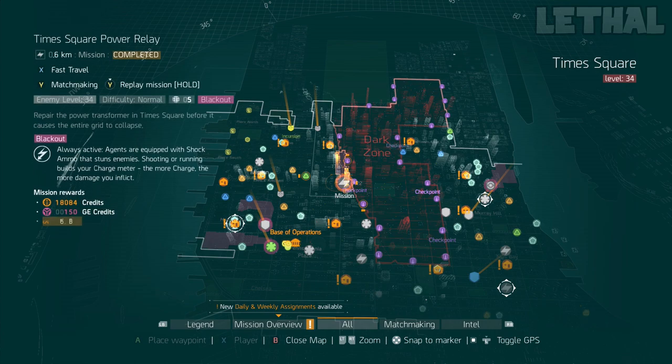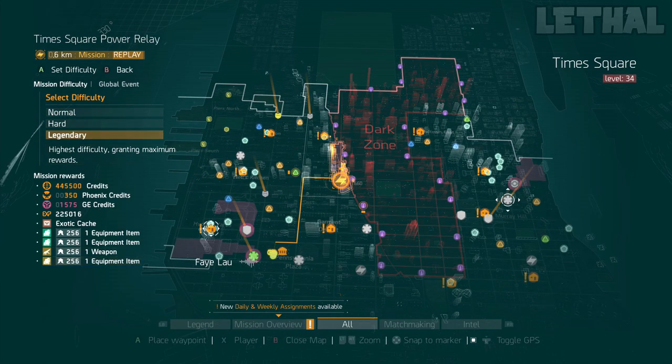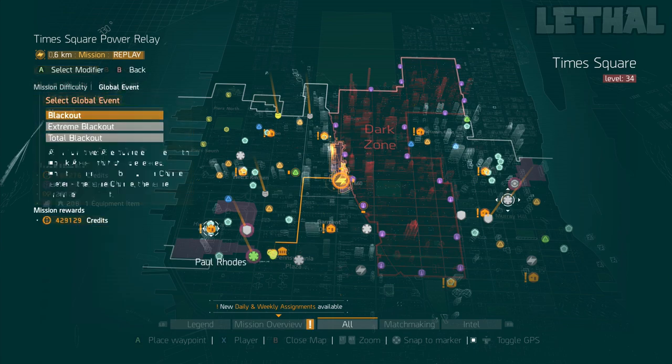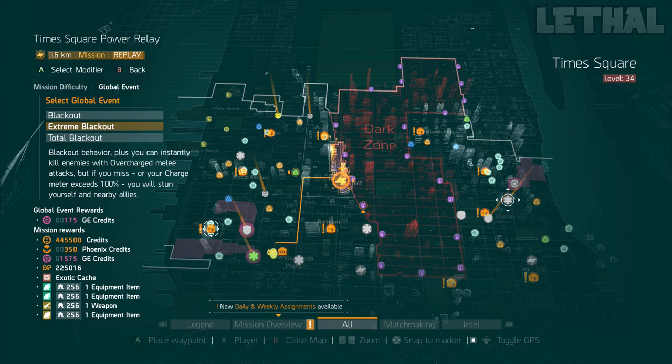If you're playing with a full team that's pretty good, the first thing I would recommend 100% is the Times Square Power Relay mission. This is a legendary mission and every time you complete it you get about 1,500 GE credits every single run. Although it can take a bit longer — around 15 to 20 minutes depending on your builds, communication, and whether you die — if you have the right setup like a healer and a shield build and can do this flawlessly, every two runs gives you enough for a GE cache. You also get a lot of credits, Phoenix credits, and loot.